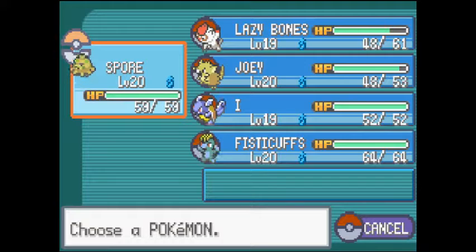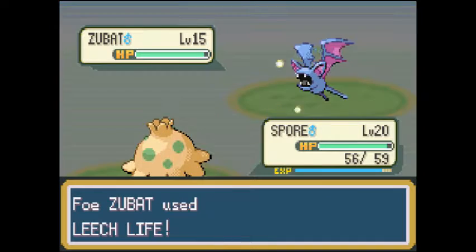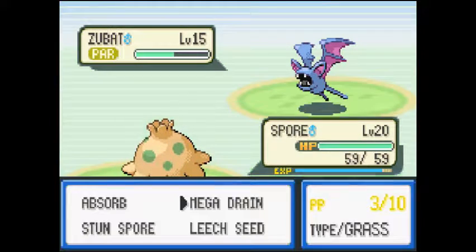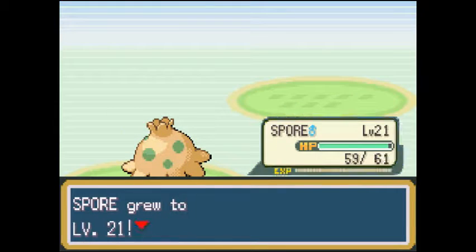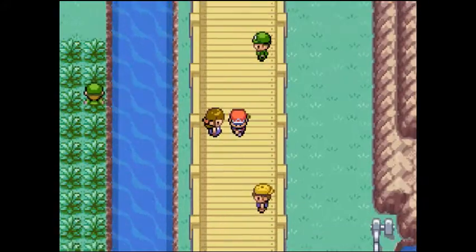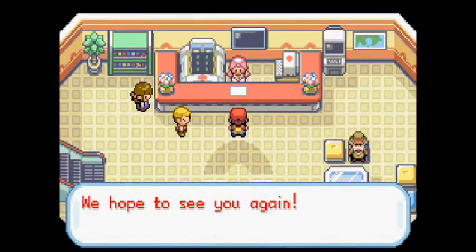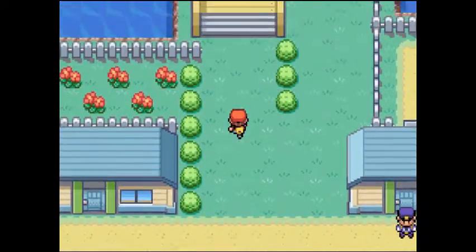Just using the speed button through this battle. Spore is going to be our main Misty killer. Spore grows to level 21. Alright, let's go back down to Cerulean, heal up, catch a Pokemon on Route 24, then go to Bill's house — and I think we'll wrap it up there. Got a couple more trainers to do.